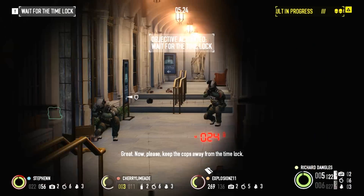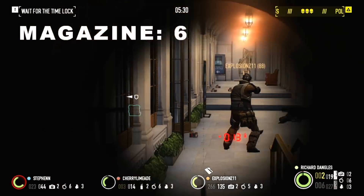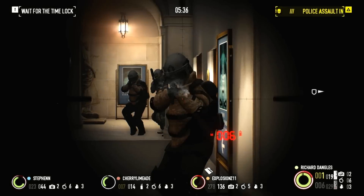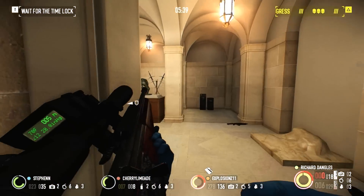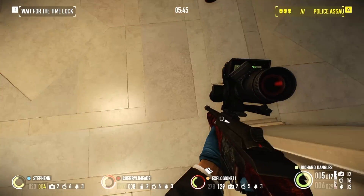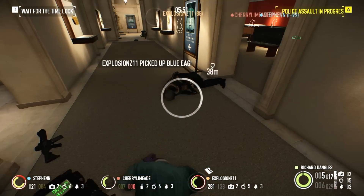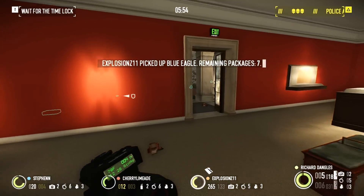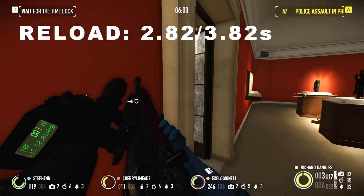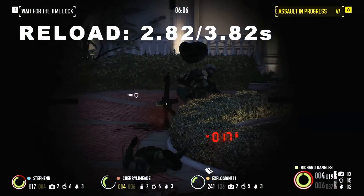Magazine size will be quite small, with the detachable box magazine holding only six rounds. While this will usually be fine for a sniping role, it's best to reload whenever you get the chance. Like the other sniper rifles in Payday 2, the R-93 cannot take advantage of mag plus, meaning six rounds is all you get. The R-93 has the fastest short reload in the sniper category, taking just 2.82 seconds to complete. Long reloads will be roughly on par with the Rattlesnake at 3.82 seconds — it is highly advised to take advantage of the short reload to save yourself some time.